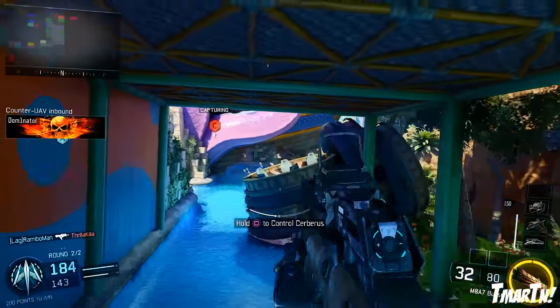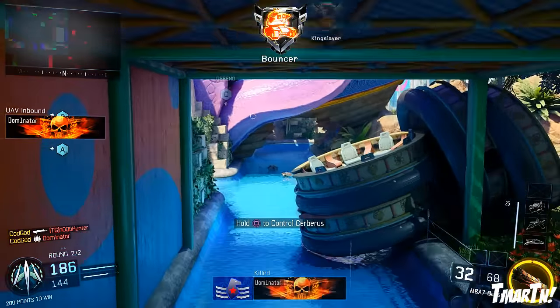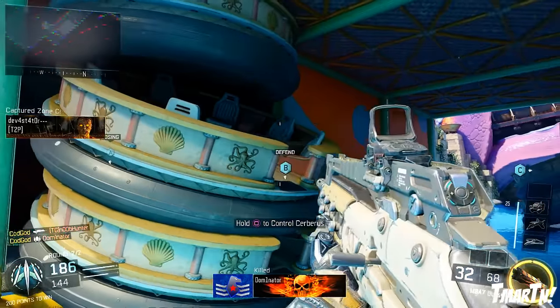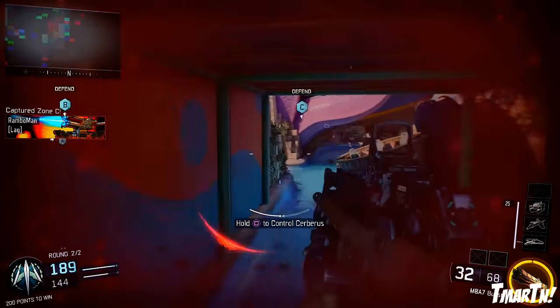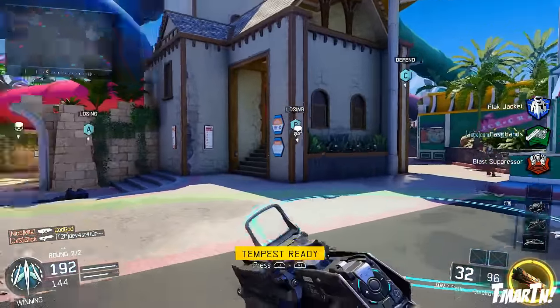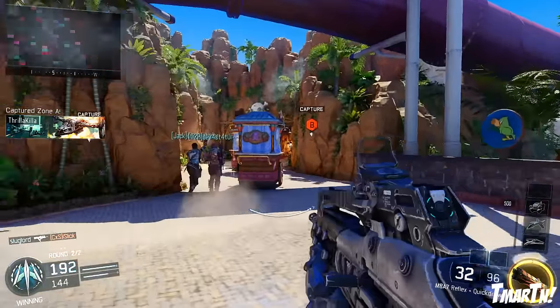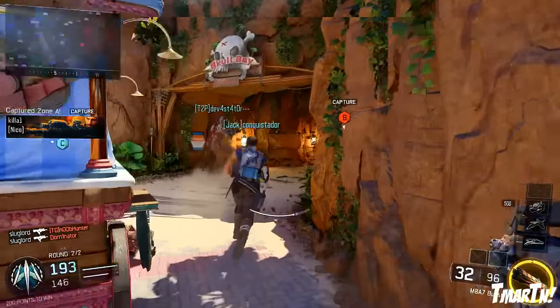I found a pretty good spot back here — you can jump up on these stacked-up tubes and get a nice line of sight right underneath the pirate ship, which is pretty cool. Speaking of the pirate ship, that's another major part of the map, more towards the middle area near all the slides but not quite there. That's something you definitely want to have control of when you're playing this map.